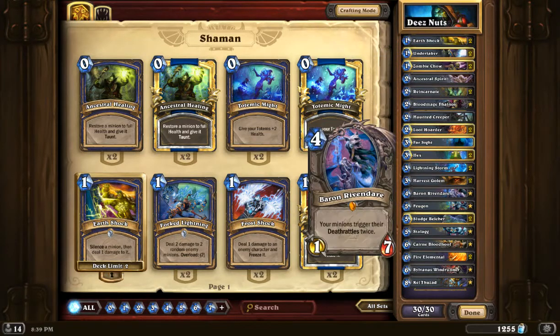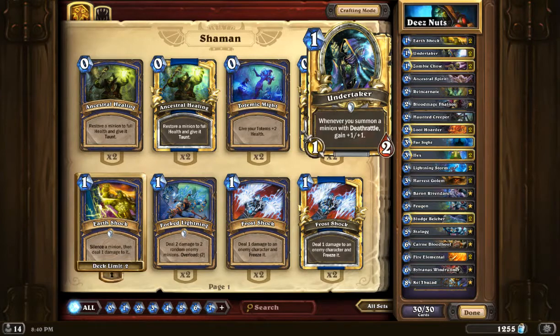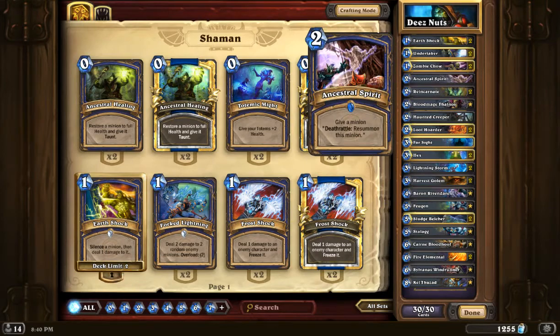So you can see we've got one, two, three, four, five, six, seven legendaries. You can see the list right here on our side. And as we play through it, I'll talk a little bit about the cards that we chose and why we chose them.